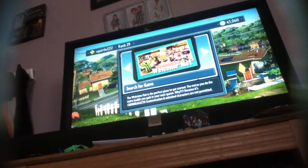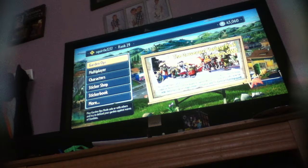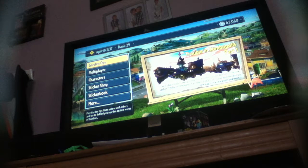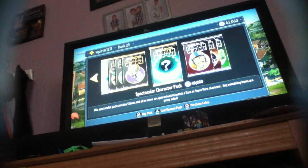Hey guys, what is up? The G-Bros here and today I'm playing Plants vs Zombies Garden Warfare once again. You guys have been asking what is so special about the Power Flower. He kept on dealing damage when I was playing with him earlier today, and I realized that they have so much static energy in them that they start hurting their own teammates — which is pretty cool. So let's go to the sticker shop to buy this next character.